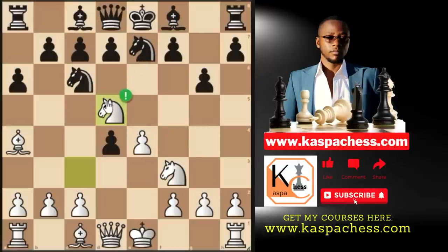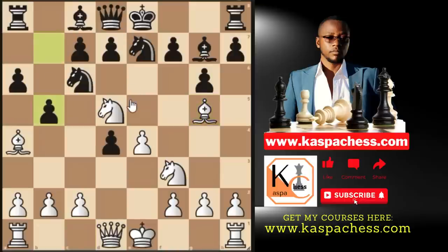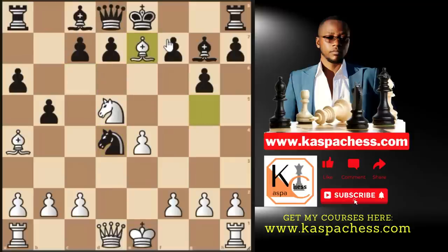His opponent took on d4, and Eric played knight d5 — the brilliant move. If knight takes, you take back with your pawn attacking Black's knight on c6, and later take the pawn on d4, eyeballing the rook on h8. His opponent played bishop g7. Eric realized that knight d5 goes together with bishop g5, pinning the knight on e7 to the queen. After pawn to b5 from Eric's opponent, Eric went for knight takes d4, sacrificing two minor pieces.